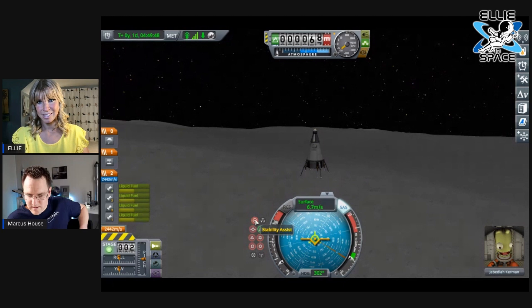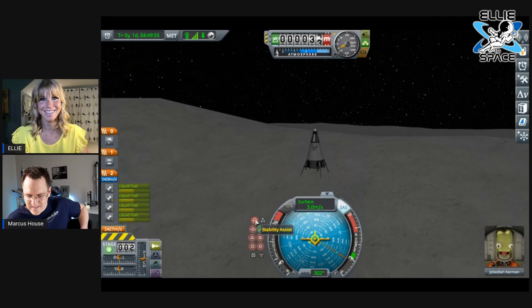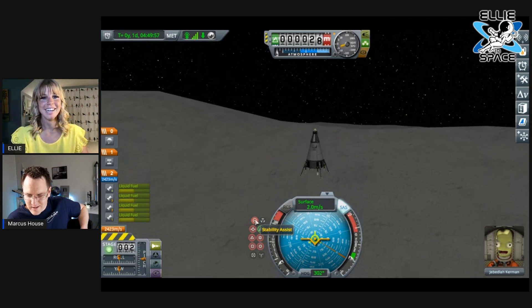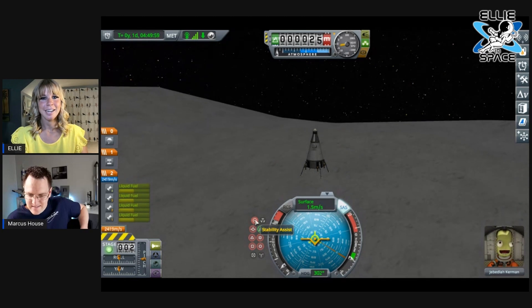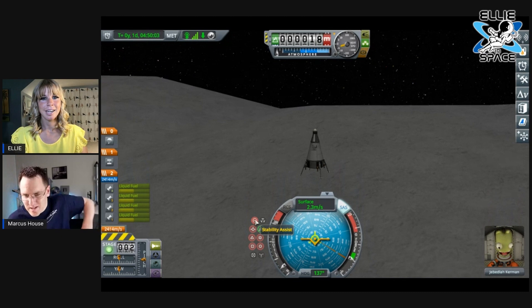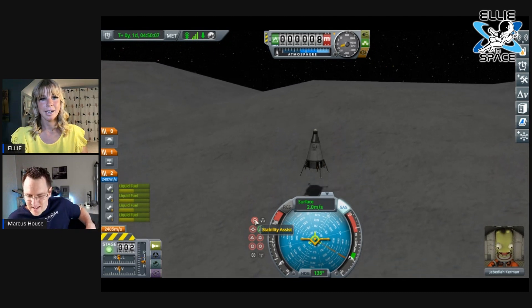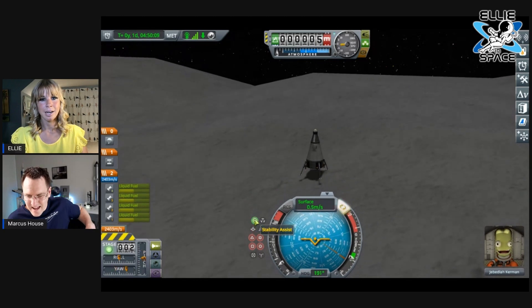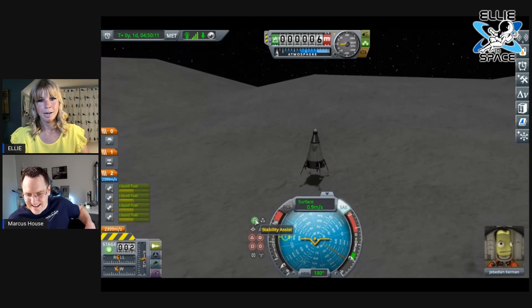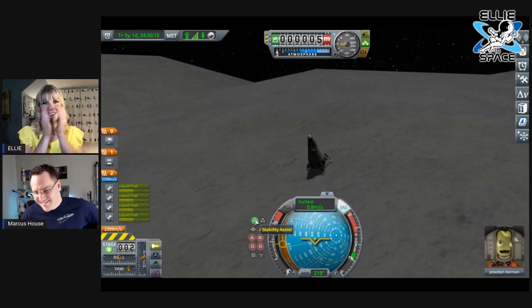It's looking good — we're going to land on a hill, which is great. Okay, a little bit less thrust. We're descending at 1.7, 1.8 meters per second, two meters per second. Tiny tiny bit more thrust. You want to try to touch the ground at almost nothing and cut the engines.